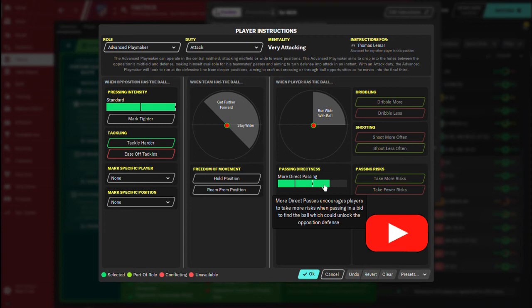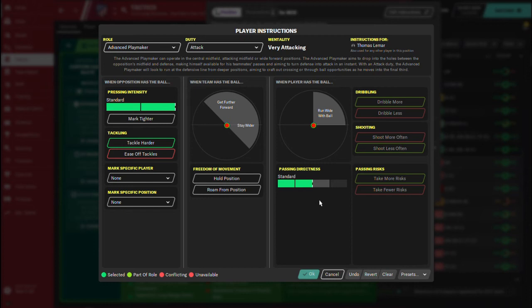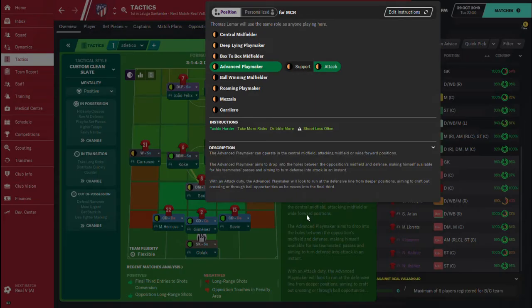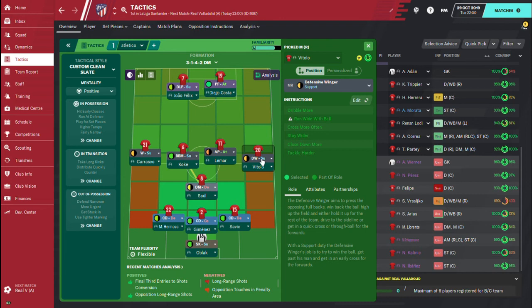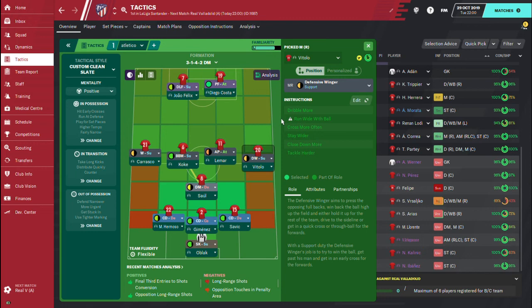Sometimes you can leave the passing direction at standard, but if you see you're not controlling the ball well in the middle, you can increase it for that player because he is the more creative person in the middle. For the defensive winger here, we are not adding anything to his instructions. I hope these tactics help you guys — this is the best counter-attacking setup, and it's definitely going to help.